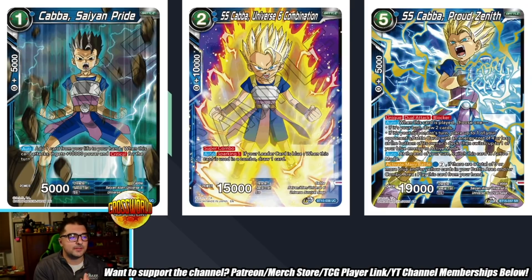We have some Kava cards. Kava Sand Pride is just a typical one-drop attack — take a life, critical. Kava U6 Combination Sparking is a five super combo, probably not going to be used in the more competitive versions of the deck. But Kava Proud Zina is actually a very powerful card: five-drop 19k, unique, dual attack, blocker. When it's played, choose one — if it's your turn draw two cards; if it's your opponent's turn, place one of your opponent's battle cards with energy cost of four or less at the bottom of the owner's deck, then switch up to one of your blue energy to active mode.